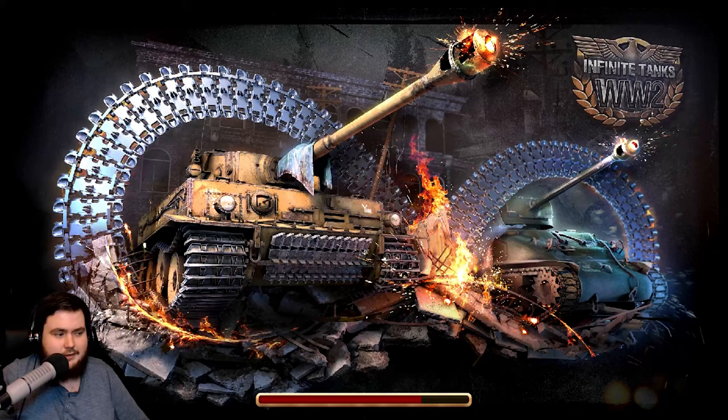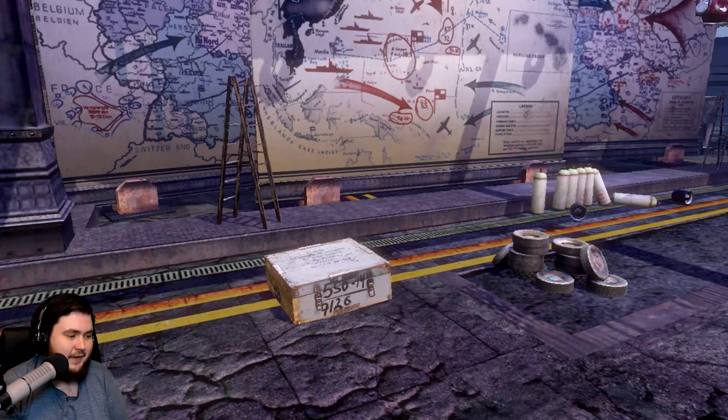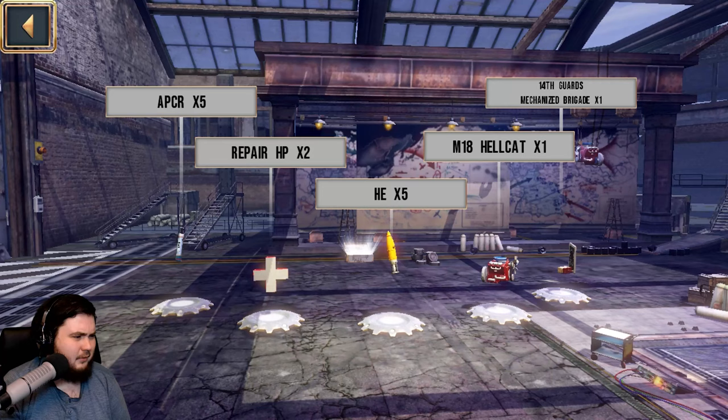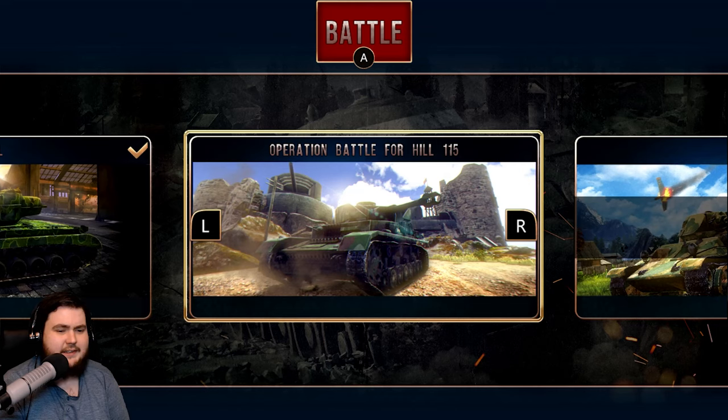Loading times don't seem terrible at the moment. We can open a chest — if these are just rewards in the game, fine; if you can buy these, I have a little bit of a problem with that. These are consumables. I think there's going to be quite a variety of tanks in this game. I didn't think you'd have to buy the ammo though — maybe you don't. It's just my very first look at this.